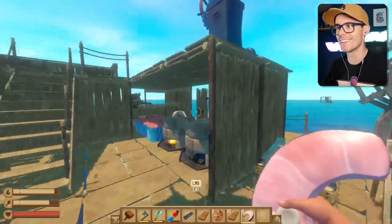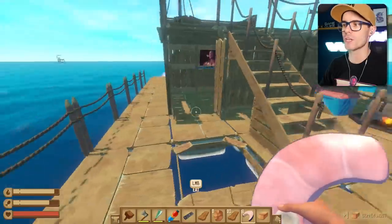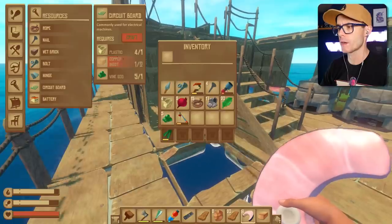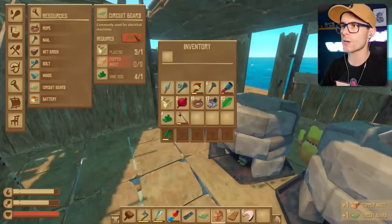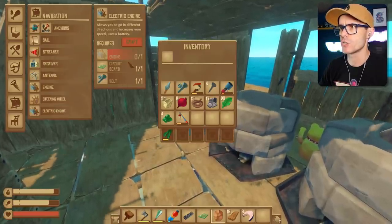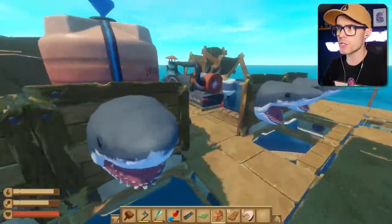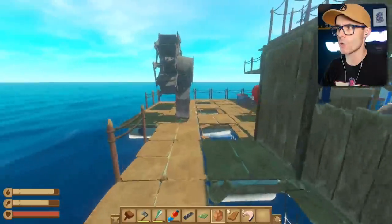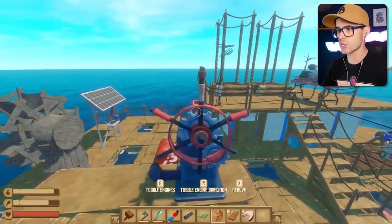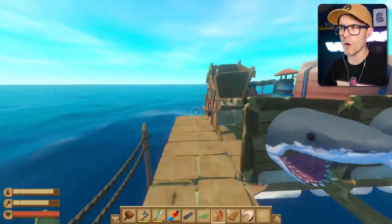All right, so that's cooking. We've got to grab the ingots. Now we need to make an electric engine. We need to make another circuit board. We need another copper ingot. Make a circuit board — we just need one circuit board and one bolt for the electric engine. And we just need an engine. What I might do instead of using an engine from storage is remove one of those engines and turn it into an electric engine. So let's stop the engines right now. Toggle engine. Engines are off.